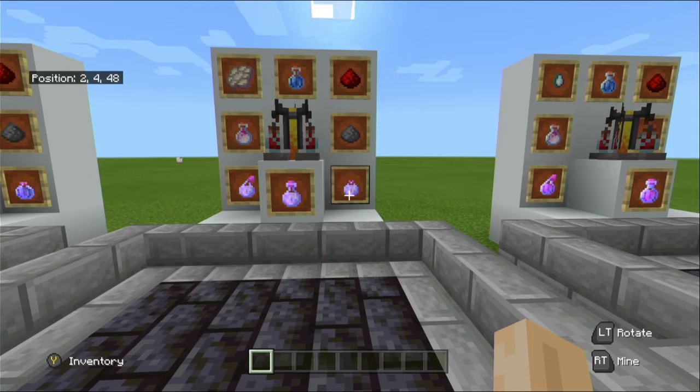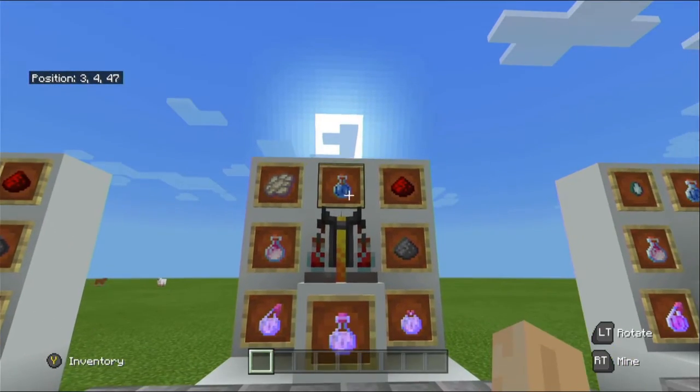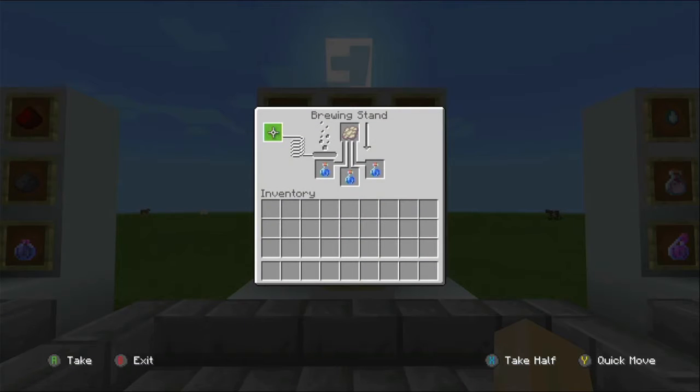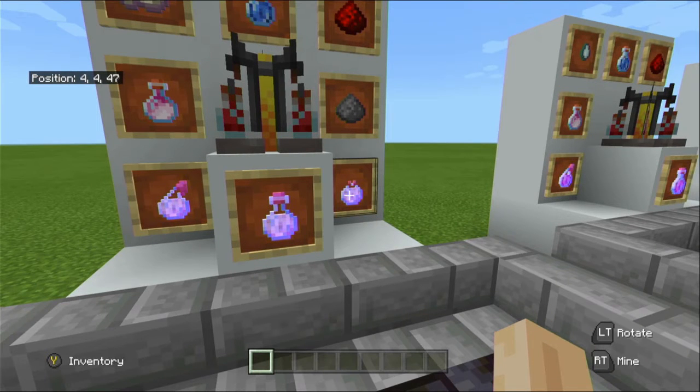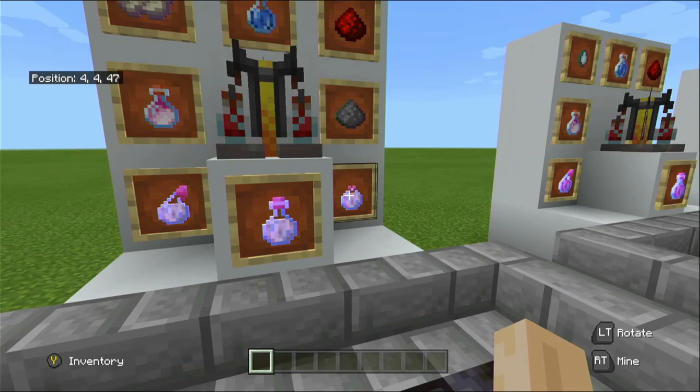Now we are talking about the potion of slow falling. To make this potion you will require your awkward potion and phantom membrane — awkward potion across the bottom, phantom membrane at the top — and your fuel source of blaze powder. The potion of slow falling greatly reduces your fall speed, and as long as the potion effect is still active when you hit the ground you'll take no damage. The potion lasts for one minute 30, but can be extended to four minutes. There is a splash potion variant using gunpowder and a lingering potion using dragon's breath.